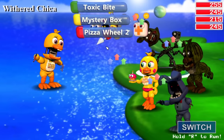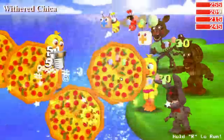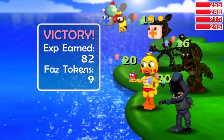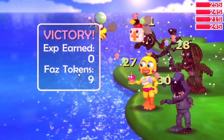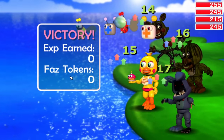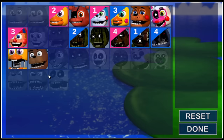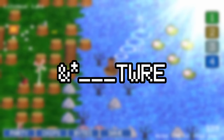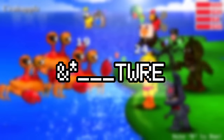I would then forcefully recruit Withered Chica and narrowly avoid a situation that nearly cost me the game. Throughout the map alongside glitch and collisionless objects, there are specific locations that if you walk into for long enough, you'll be teleported to an area above the normal plane.